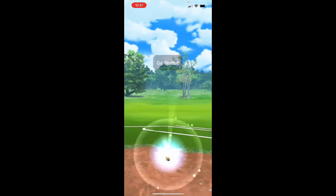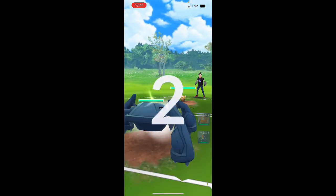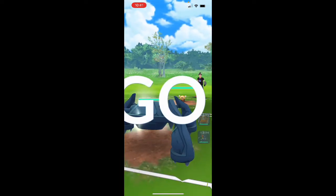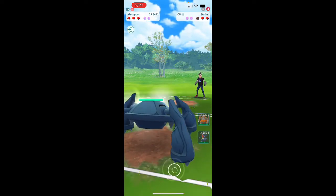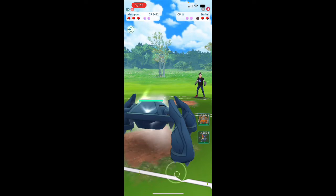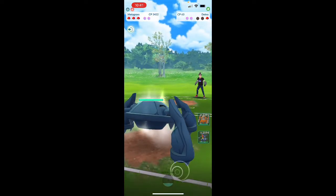We're in the battle and we can put down Stufful. I might stay in this matchup — it depends on what attack he has. Wait, what? He's using a 1600 CP Pokémon. Well, this is what I'm talking about. This deck is so good.